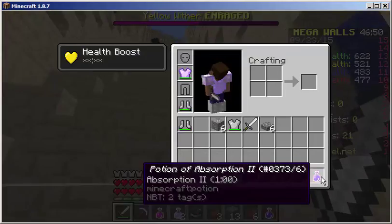Step 4: Kill somebody, and there will be a chance that they will glitch drop an absorption potion that you should not be able to have. Step 5: Somehow find the absorption potion already in your inventory.